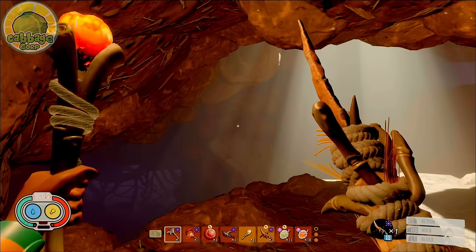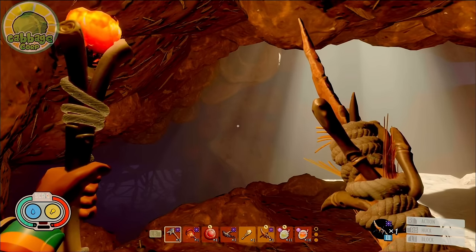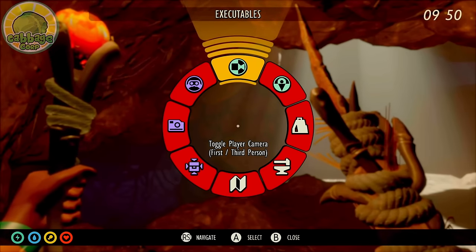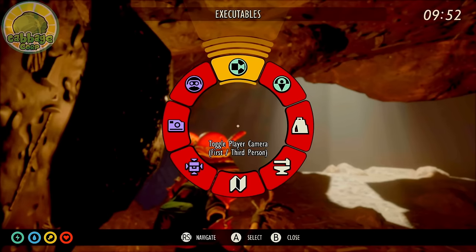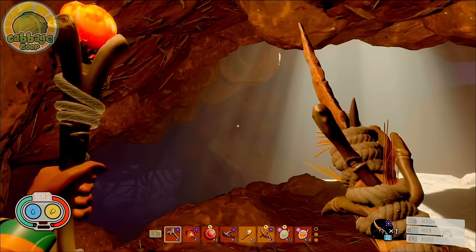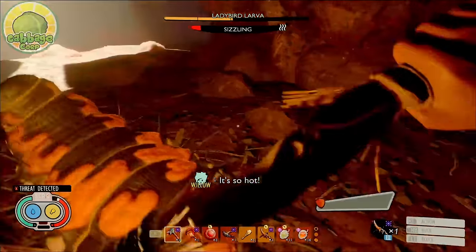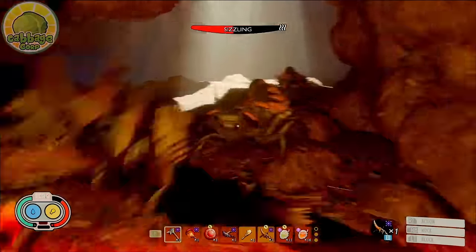First, if you weren't aware, you can change your perspective from first person to third person by opening up your radial menu with LB on Xbox and selecting the top option. PC players, you can simply hit U to switch views. I know everyone has their preferences, but if you struggle with combat, I highly suggest turning on third person mode for melee combat and first person mode for ranged bow combat.